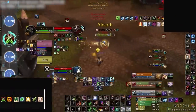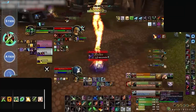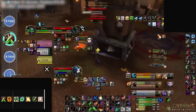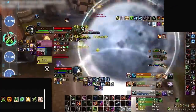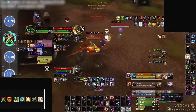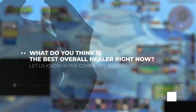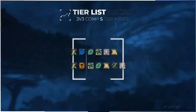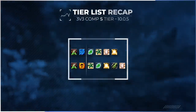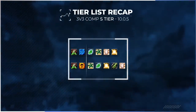Assassination is borderline broken, but that's not the only reason this comp excels. With multiple forms of healing reduction combined with instant cast CC, RPX is able to apply huge pressure on enemy healers who already have a tough time in the season 1 meta. This comp pretty much works with any healer, with each providing a subtle edge to the setup. We want to know what you think — what healer do you think is best for both RMX and RPX? Let us know in the comments below. Assa rogue seems to be doing best with arcane mages and shadow priests, but we have a few more options right around the corner in the A tier.